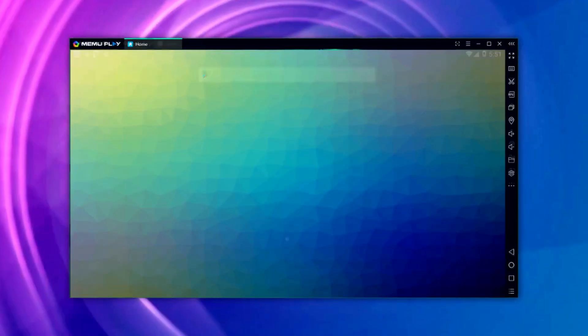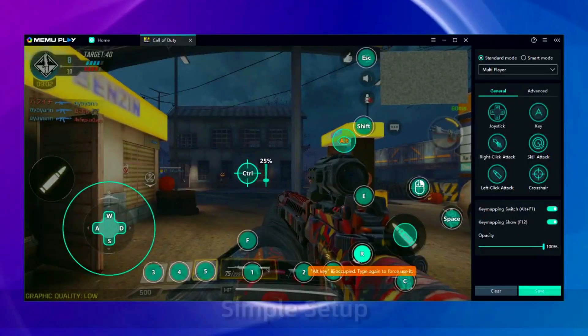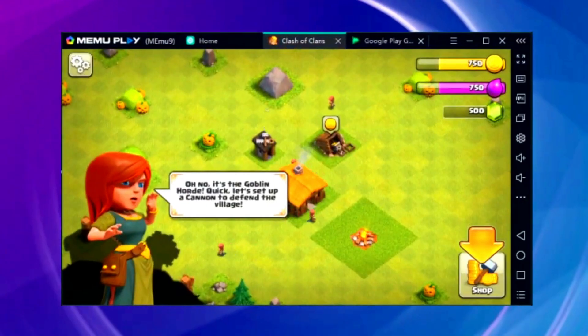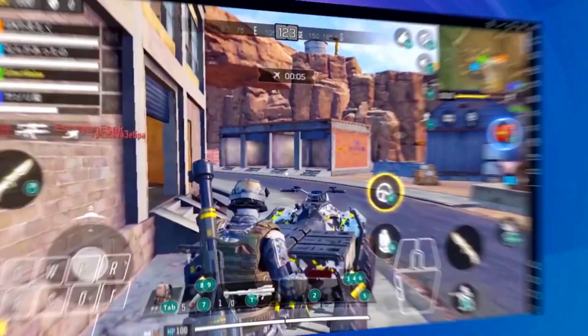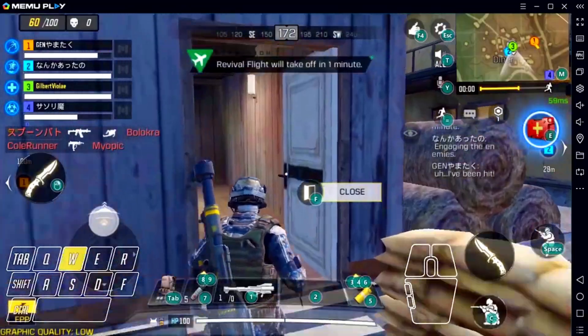Running on Android 9, Mimu Play 9 ensures that you have access to the latest features and updates. It provides a user-friendly interface and customizable settings, making it a versatile choice for both casual users and gaming enthusiasts.